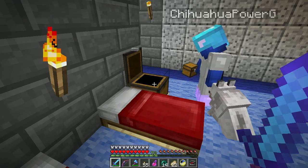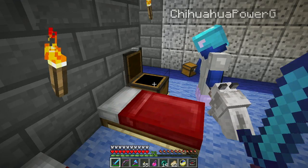Let me put it this way — I don't need it right now. That book is Bane of Arthropods — if you put that on a sword, it does a little bit more damage to spiders. It's kind of a useless enchant. It could be useful at the spider farm that we have downstairs.